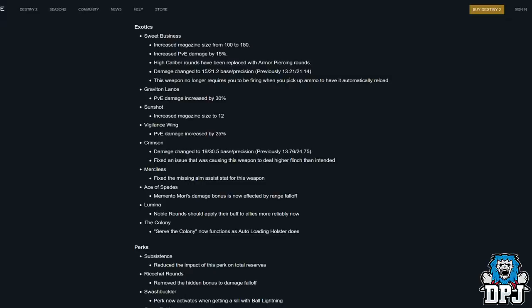Changes to exotics: Sweet Business — magazine increased to 150, PvE damage increased by 15%, high caliber rounds replaced with armor-piercing rounds, damage changed to 15–21.2 base precision (previously 13.21–21.14), and it no longer requires you to be firing when picking up ammo to auto-reload. Graviton Lance: PvE damage increased by 30%. Sunshot: magazine increased to 12. Vigilance Wing: PvE damage increased by 25%. Crimson: damage changed to 19–30.5 base precision, previously 13.76–24.75 — quite an increase that could be decent in PvP — plus a fix for higher flinch than intended.